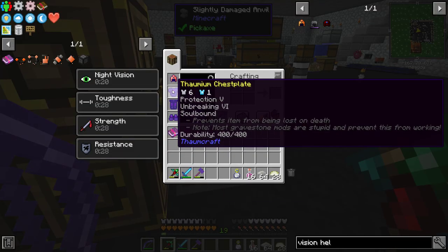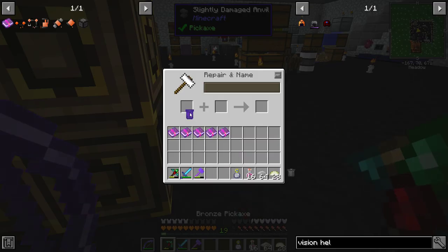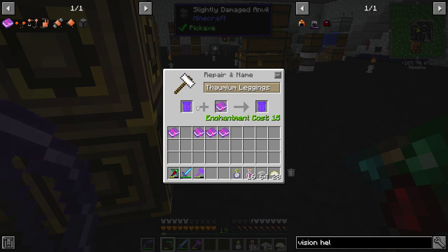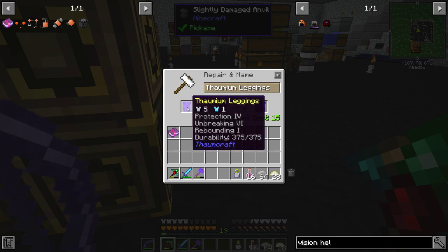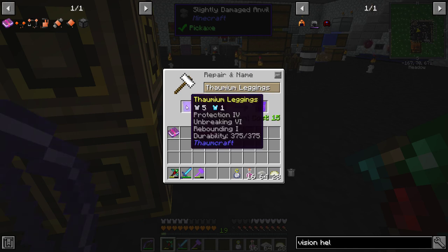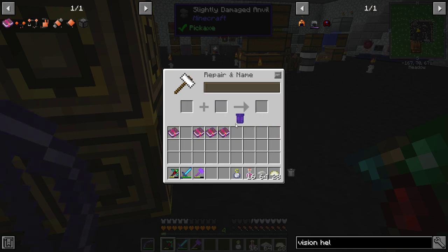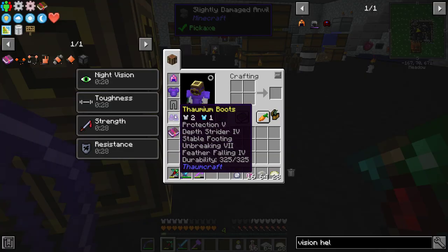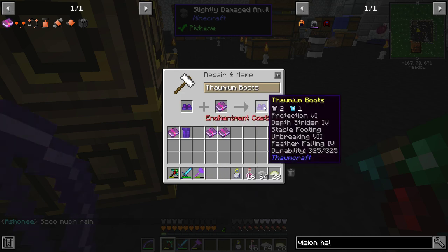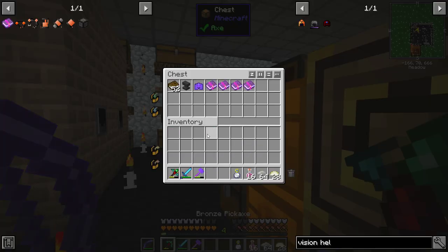Protection V, Protection VI — you could start with the boots. Looking at the options, there's Unbreaking and Protection VI. I won't bother with any more for now though. That's how it works — I think we'll be good.